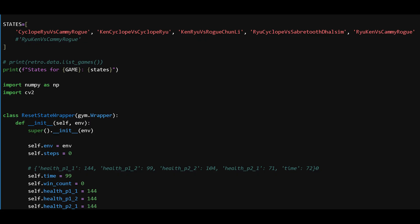To make training more dynamic, I created a custom wrapper. It starts the agent in a random game state every time — sometimes in stage one, sometimes in later stages. This helps the AI generalize better instead of memorizing just one specific part of the game.